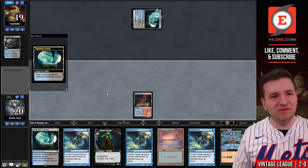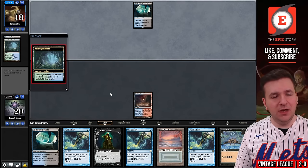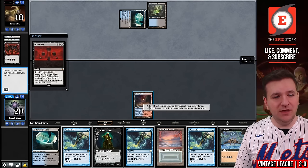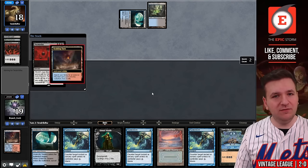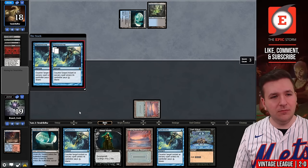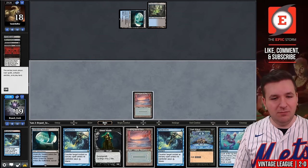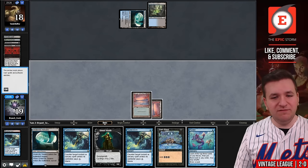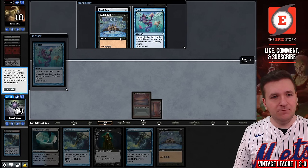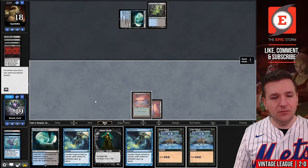We draw Dark Ritual, play Scalding Tarn and pass. On our end step they find Undercity Sewers — are we playing the Doomsday mirror? They kept a card on top, play Misty Rainforest, Dark Ritual, and there's a Doomsday. We're going to attempt to Flusterstorm this. If they have another Dark Ritual they could also pay. Looks like their Doomsday is countered. Mirror match. We find Ponder — if they didn't fight there, I expect another Fluster should get the job done. I don't really want any of these, so I'm going to shuffle. Another Dark Ritual — we'll pass.